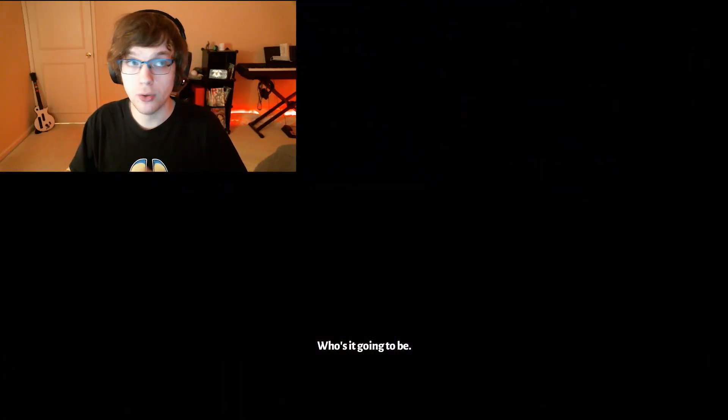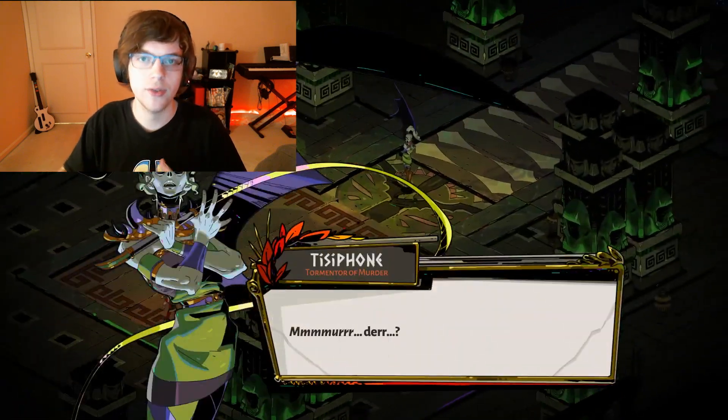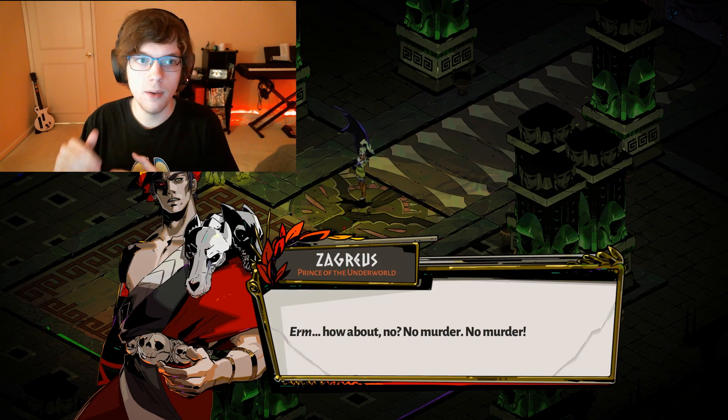After you beat Meg enough times, for example, you might end up versing one of her sisters, and the Hydra evolves as you progress. In this way, Hades kind of has an extra layer over Spelunky, in my opinion, on boss fights.